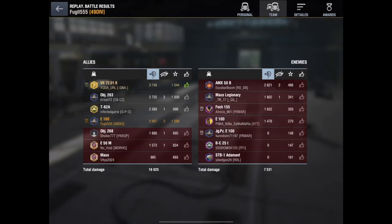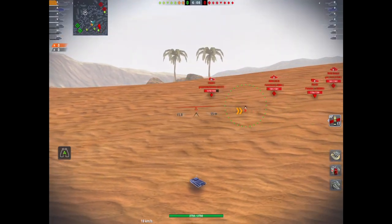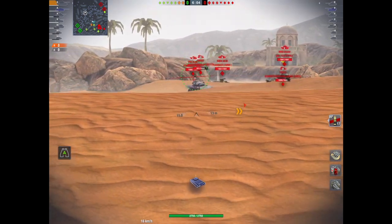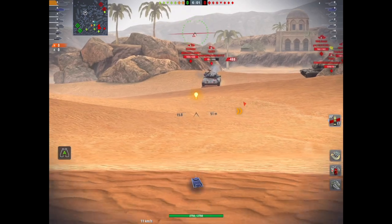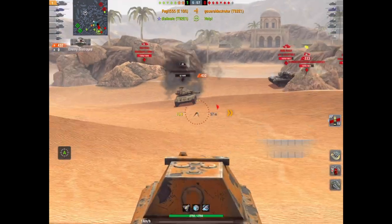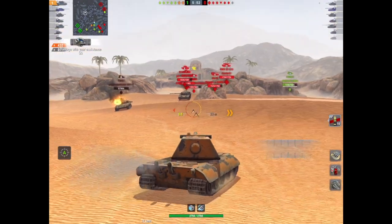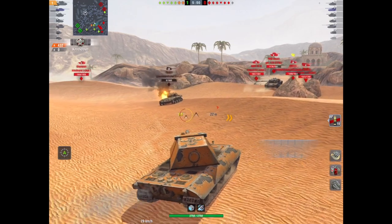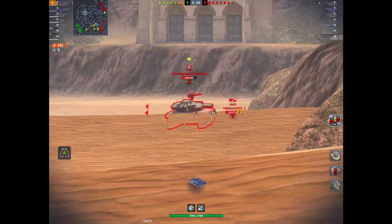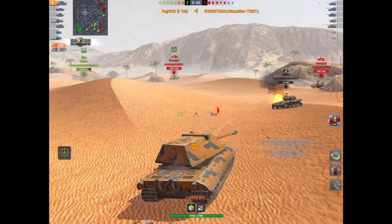We did 2500 damage here. I'm showing this game mainly because I'm playing with Yoda from clan GNA — that's Mead's clan — and we're against two of his other clan mates on the opposition: Fuselier X and Neeloshark Suit, two incredibly good players, both super unicums. There was a bit of banter before the game, and we annihilate them. This is what I like about the E100 — with a bit of time and patience this gun is fantastic.